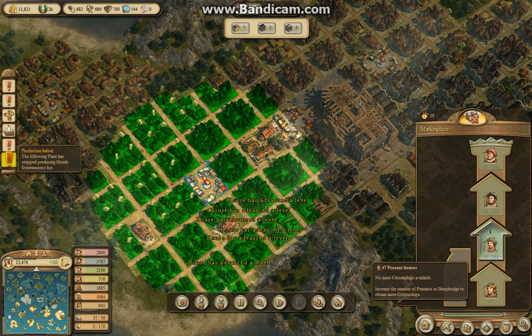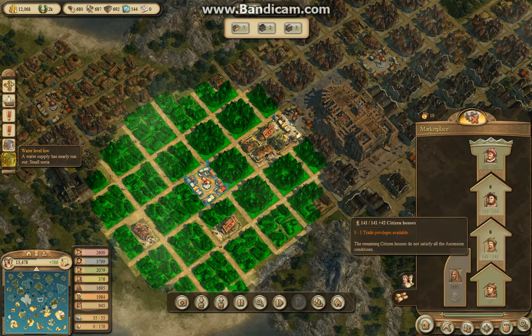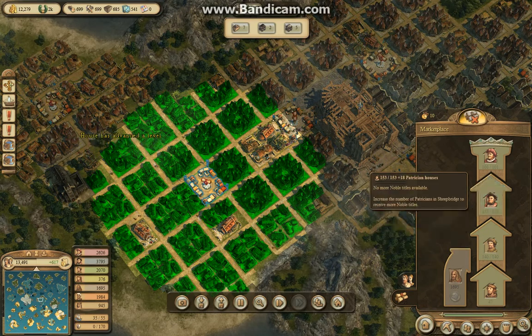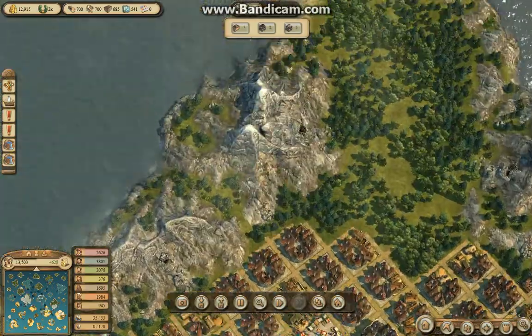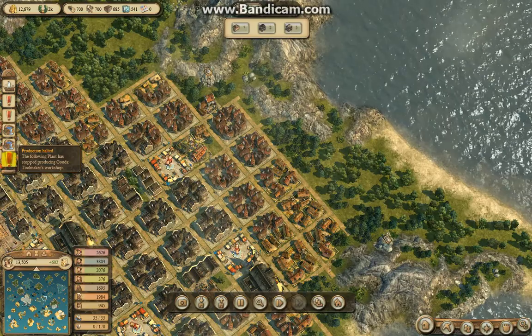Production has been disrupted. Your water supplies are running out. I need like a thousand more noblemen. How the heck? Oh my gosh, look at the supplies on this island — 700, 700, 700, 785, 541.